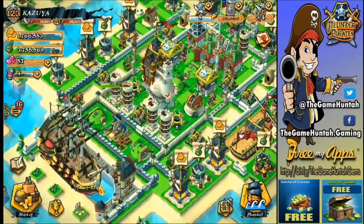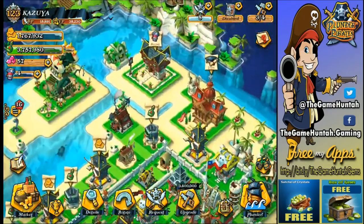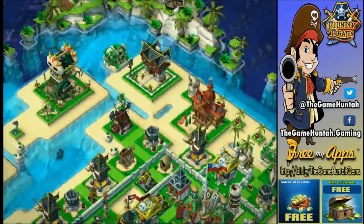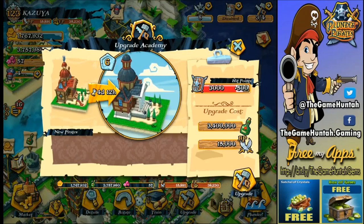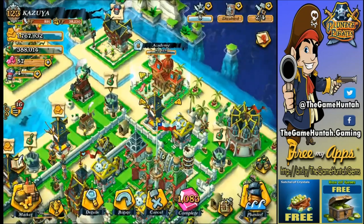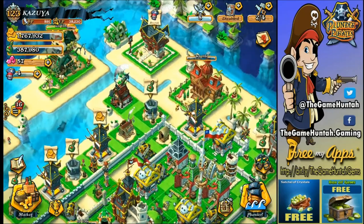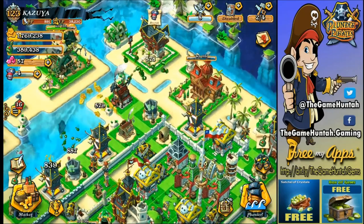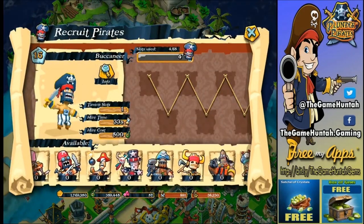Now we're going back to get the pirate rank as soon as possible — it's way too low right now, I'm not happy with that. We should start upgrading the academy right now. Let's go with the academy — say good night to the battle points. 800 now, almost nothing left. But a good thing is we have some extra Grog so we can go for another attack.